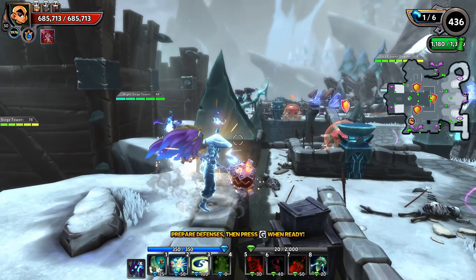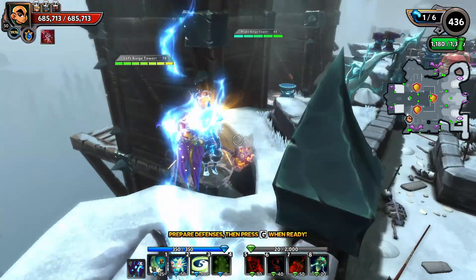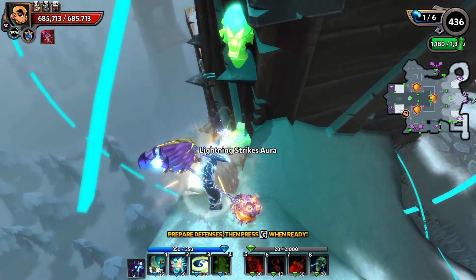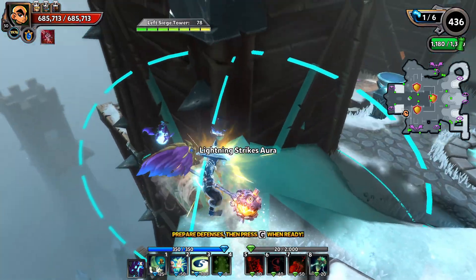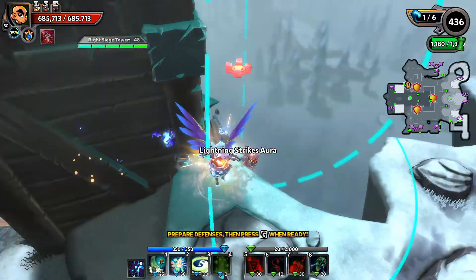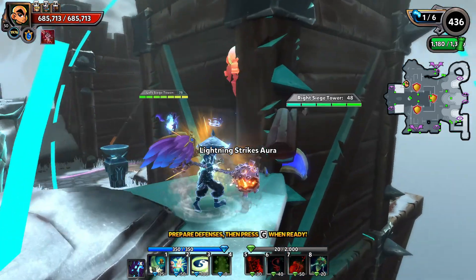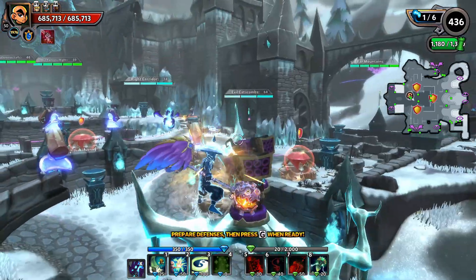Anything on top of this rock is not going to get frozen. There's also a spot on the tip of this spike here which works. For these two lanes you can put things right here — this is an unfreezable spot. Also this right here, and you can put something on top of this spike too. I'm going to be putting an earth shatter on top of this spike on wave two.